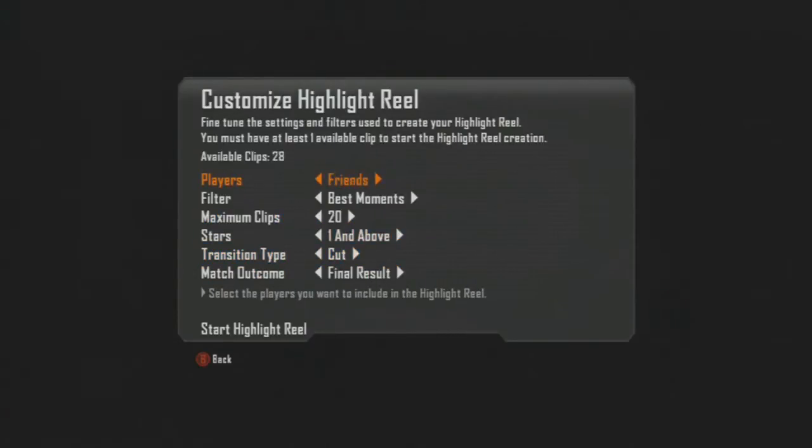When you choose to create a highlight reel, you then bring up the options for customising it. You can set the players to just you or to you and your friends. You can filter out vehicle kills, gun kills, melee kills, explosive kills, or just best moments. The maximum number of clips you can have is 20.